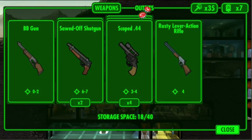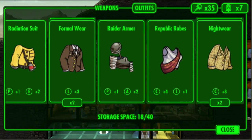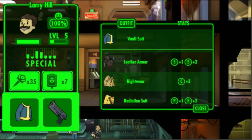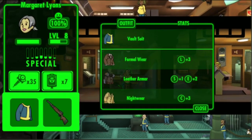Just a look at my storage — got some good sawed-off shotguns. Republic outfits can go in the radio tower since they give charisma bonuses.